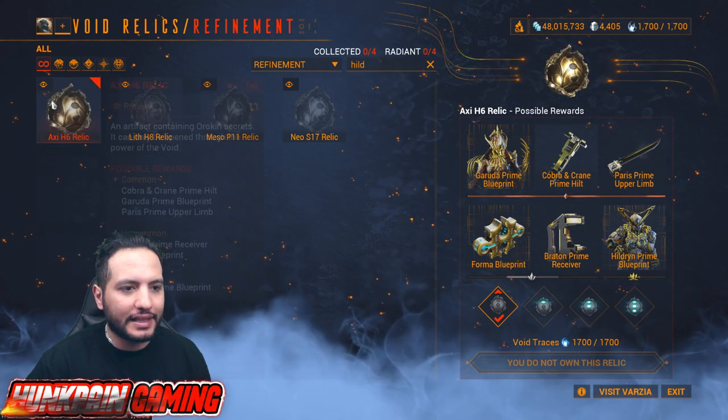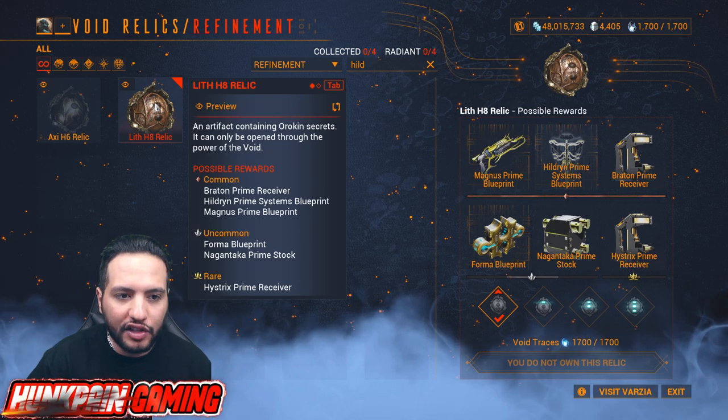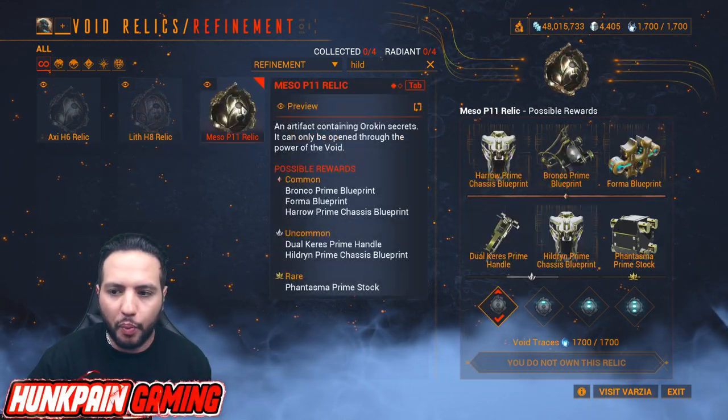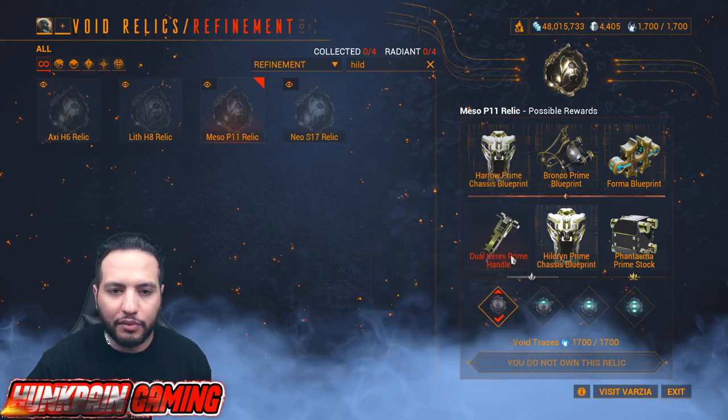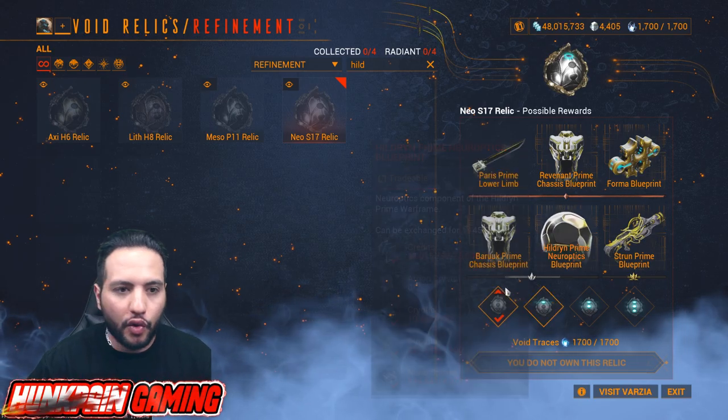So let's see the Relics. Axie H6 for the Hildirim Prime blueprint, Leith H8 for the Hildirim Prime system blueprint, Maceu P11 for Hildirim Prime chassis, and Neo S17 for Hildirim Prime Neuroptics.